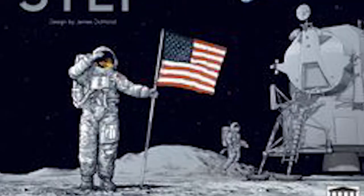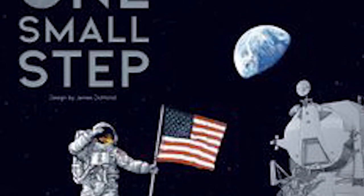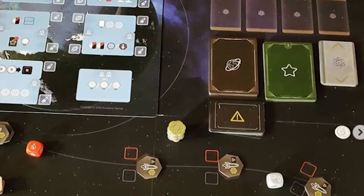Hey guys and welcome back to another Unfiltered Gamer board game review. Today's game up on the tabletop is One Small Step by Academy Games. It plays two or four players in teams of one or two, takes about 60 to 90 minutes, and is for ages 13 and up. In the game One Small Step, you are competing in the space race.